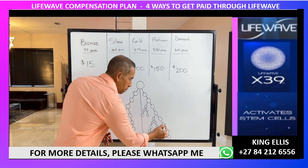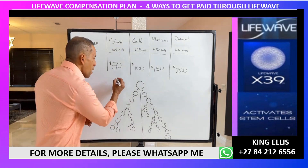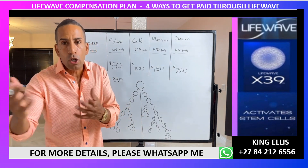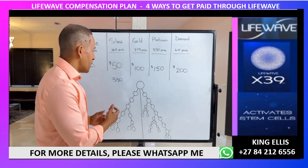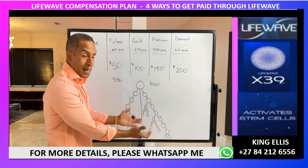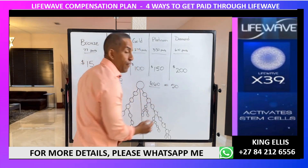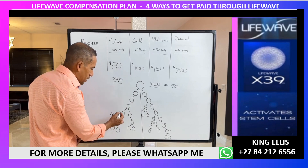All these people come in on different bundles — the more people, the more bundles, the more volume. Every time you generate 330 points on the lesser of your two sides, and 660 points on the greater side, that is considered a cycle. For every cycle, you get paid $50.